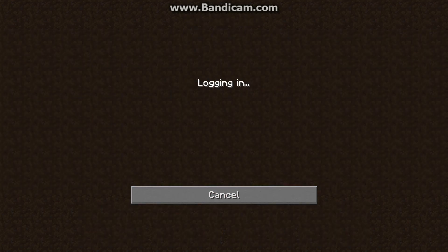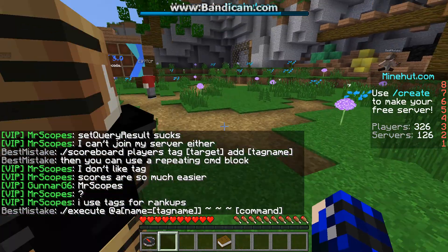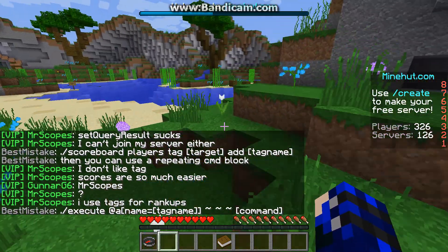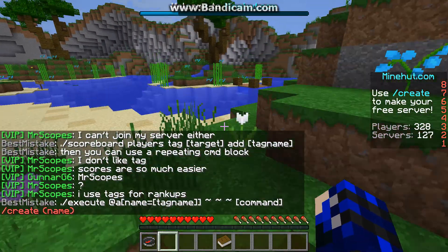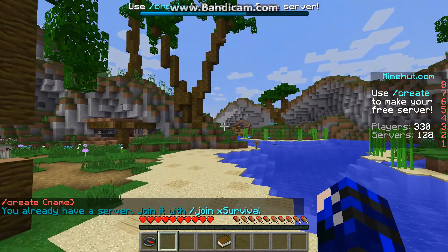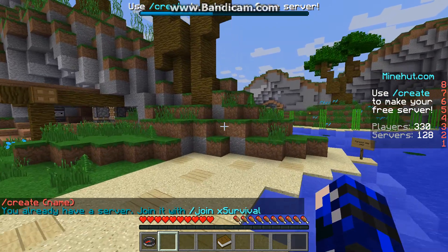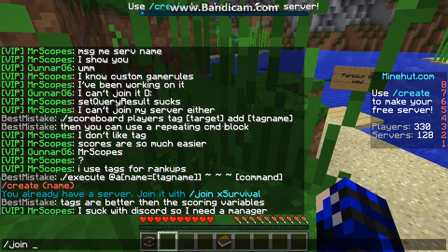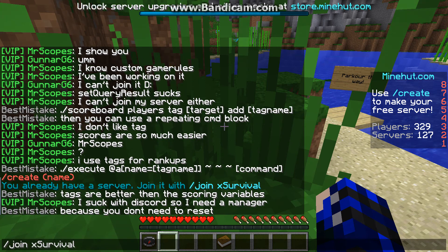So we're going to hop on. Let's get straight to the juicy stuff. Pretty much you're going to want to have a server, so you're going to do slash create and then the name of the server. I'm just going to name it that. Now I already made a server so it's going to say you already have one, but it won't say that for you. So you're going to do slash join and then the server that you named it.